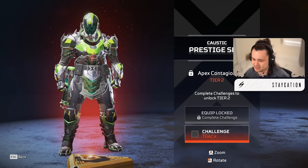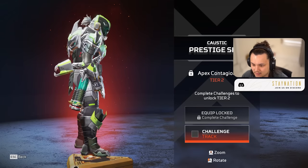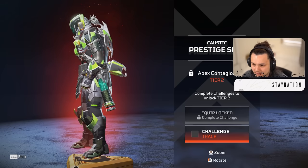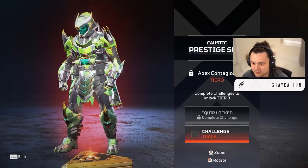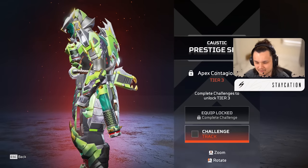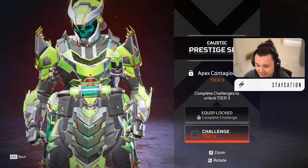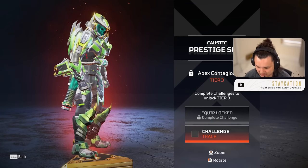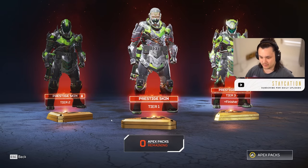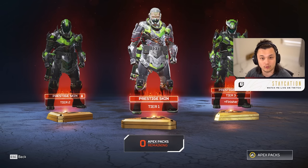Tier two - the Apex Contagion tier two - he's got the digitized mask and some of the cans are starting to glow. He's got the back piece and you can still see a little bit of his hair sticking out the back, which is kind of neat. Tier three is when it fully consumes - it covers the hair. I wish they left the hair, it adds to it. But you get the canister glowing in the middle, he gets horns on the helmet. Tier three is needed to use the finisher, and you get the little talons on the toes. That's the Caustic prestige skin - let me know if you're excited. We'll go into the range, pop a couple emotes, look at tier one in game.